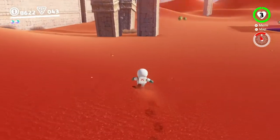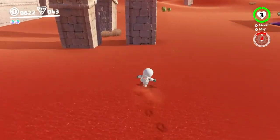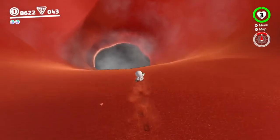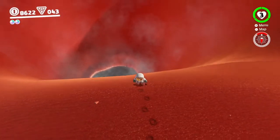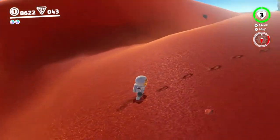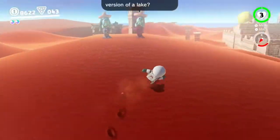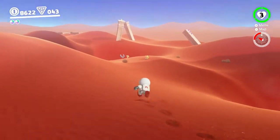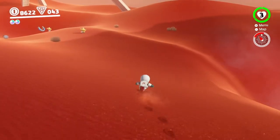We're going to ground pound pretty much everything we can see, and hopefully we'll get a moon out of it in the end. We've made it to the sinkhole and still not found two bushes as of yet, so we're just going to head around here and hope we can see something that looks a bit like the hint art.